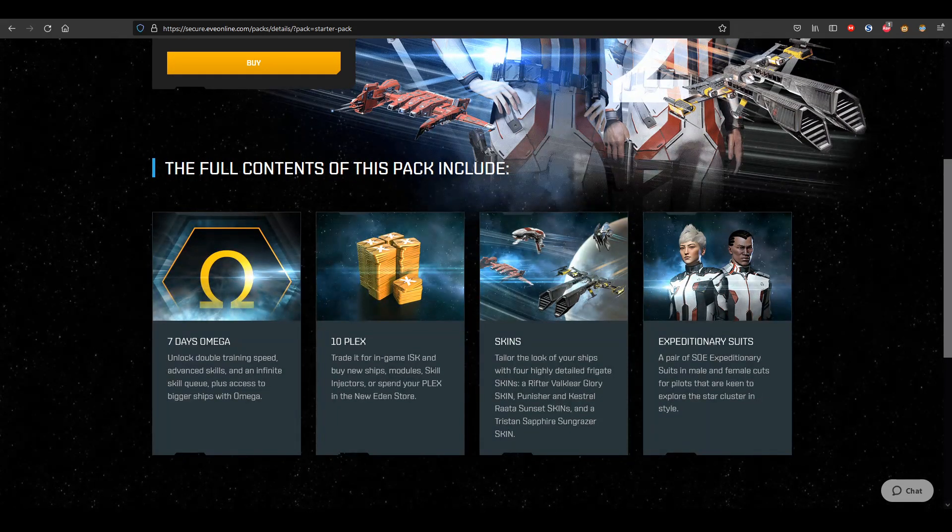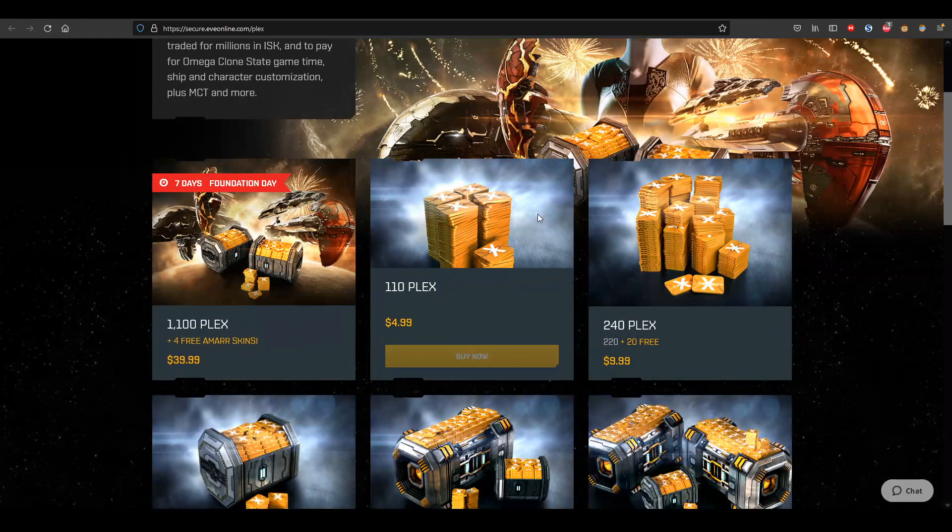I would have liked to see the omega go up to like 10 days, or maybe the PLEX go up to 50 or so, because between the PLEX, the skins, and the suits you're maybe getting 75 million ISK worth of stuff if you just sold it on the in-game market. And for a newer player, the omega is not doing much other than doubling your training speed.